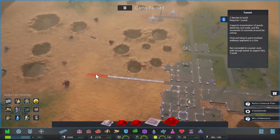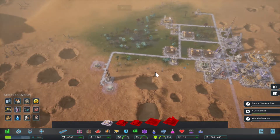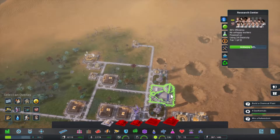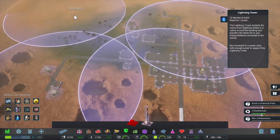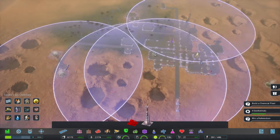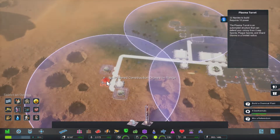And still, we're gonna build in this direction. I think I'm gonna hold off on getting another immigration platform for a little while longer. We're good on lightning towers. I'm gonna see if we need another plasma — I think I want a plasma turret out here.